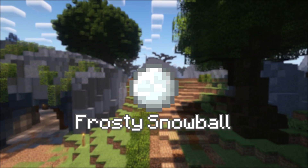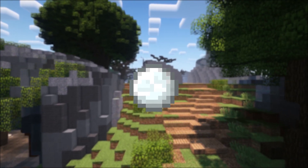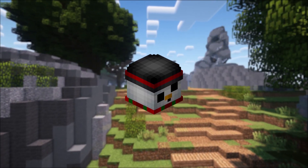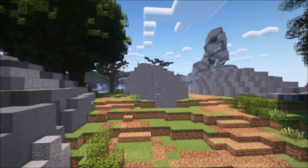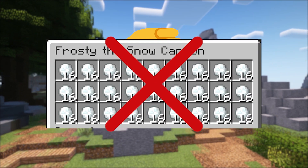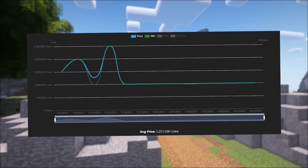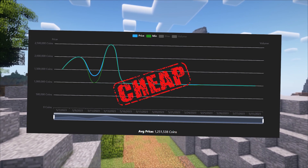The frosty snowball is a legacy item that was in the game for a very short period of time. This item was intended to be used as ammo for your snow cannon — originally you could open the snow cannon GUI and take them out of it. Unfortunately, after one day of it being in the game, the admins decided it was a bad idea and removed the ability to take it out of your cannon. Recently it has been selling for an average price of 1 million coins, which is very cheap compared to other sought-after legacy items.